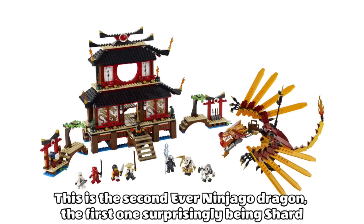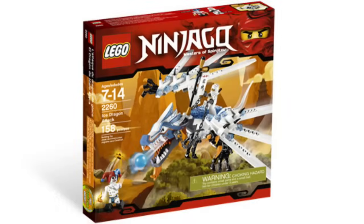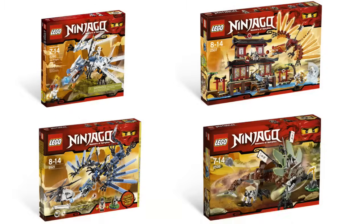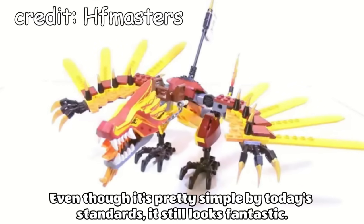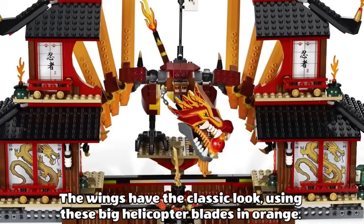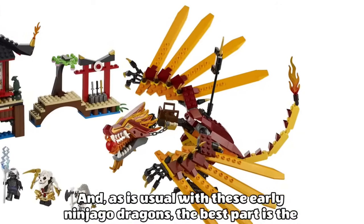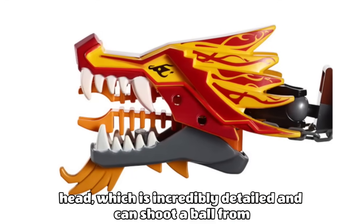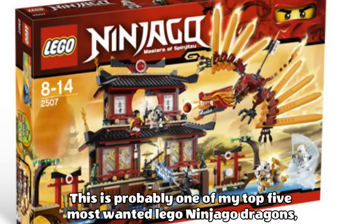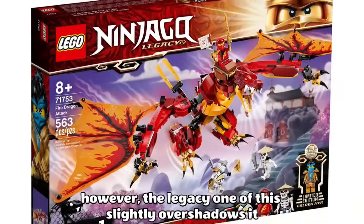I love this dragon so much, even though it's pretty simple by today's standards, it still looks fantastic. The wings have the classic look using these big helicopter blades in orange, and as is usual with these early Ninjago dragons, the best part is the head, which is incredibly detailed and can shoot a ball from its mouth. This is probably one of my top 5 most wanted LEGO Ninjago dragons, however the legacy version of this slightly overshadows it.